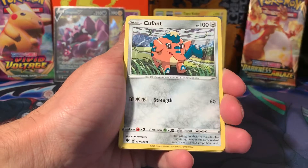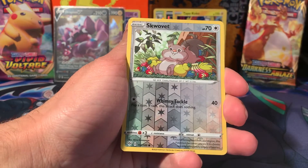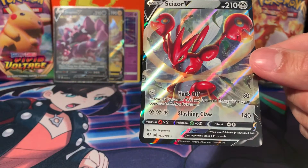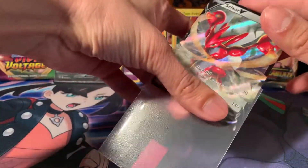Dark Energy, Clangourus, Gothorita, Piers, Cufant, Sinistea, Phoebe, Passimian, Fletchling, Skovet, and we have a Sizzlipede V. Shout out to Aaron, whose favourite Pokémon is Sizzlipede — I'm a big fan of Sizzlipede as well. I hunted a shiny Sizzlipede for ages in Sword. But we've got the Sizzlipede V there.